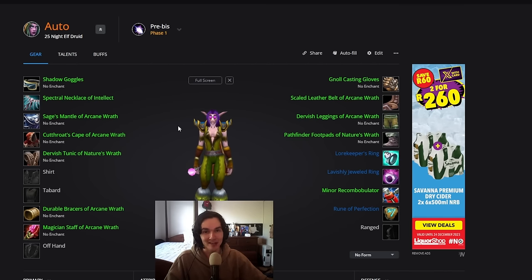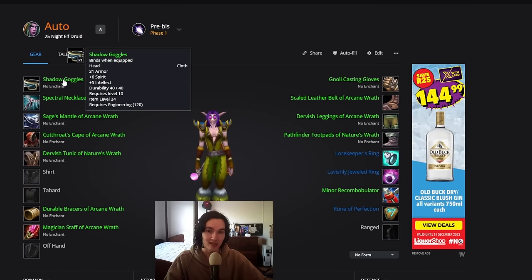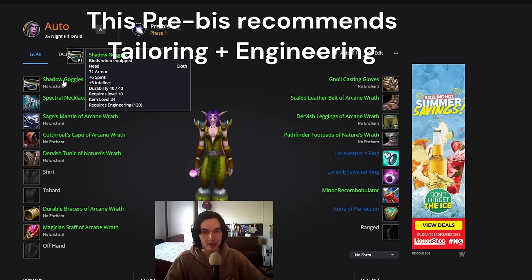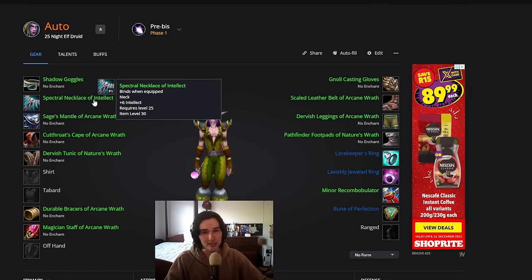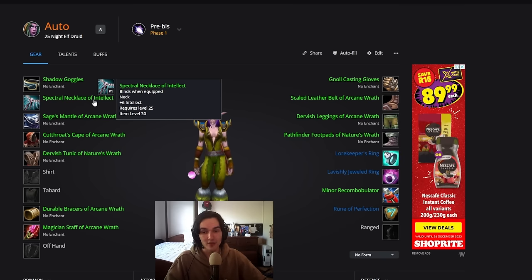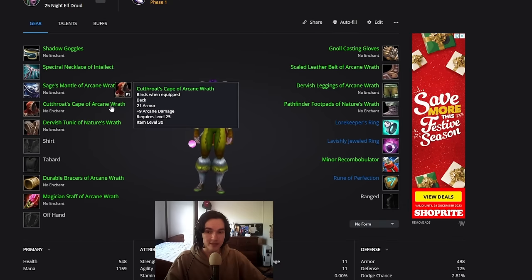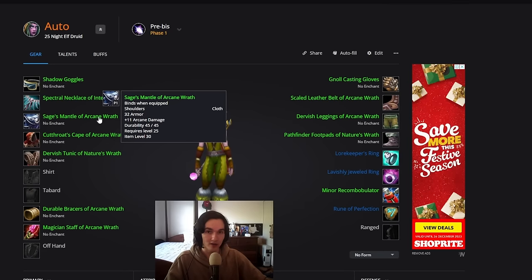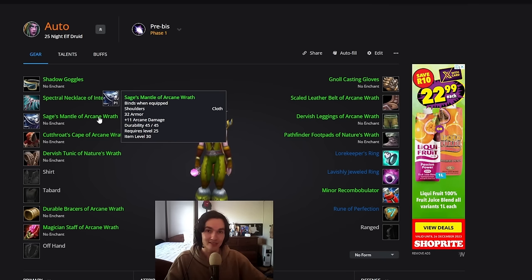Once you have the pre-BIS set you'll definitely notice a massive DPS increase. For the helmet, there are the Shadow Goggles from engineering — you can only wear them if you're an engineer, and they have zero spell power so they're not very valuable. The necklace is a super expensive BOE off the auction house — I wouldn't even bother getting it since no spell power on the neck means very little value to us. Going on, there are arcane and nature's wrath pieces throughout — keep in mind these are interchangeable between nature or arcane, whichever is the highest spell power you can find in that slot.